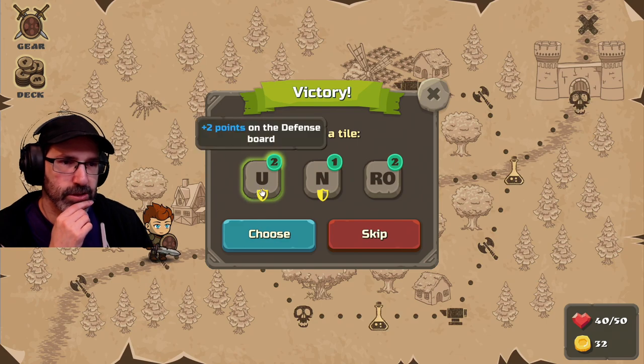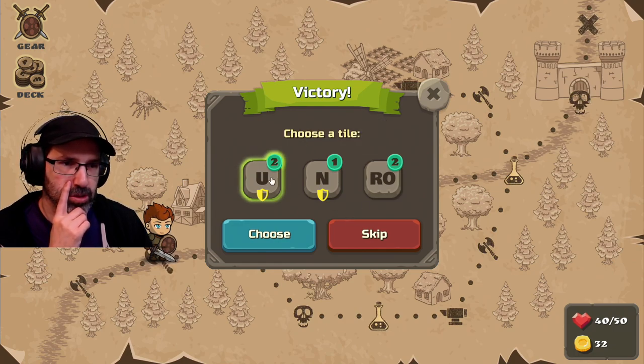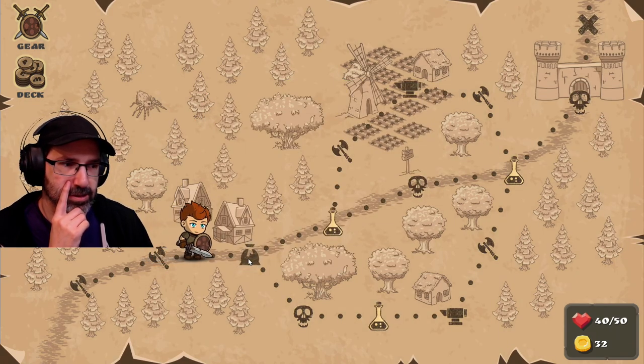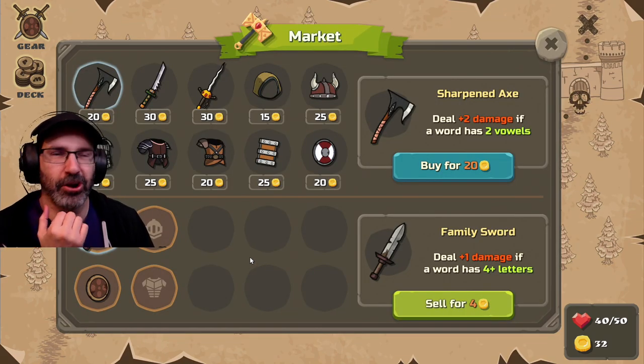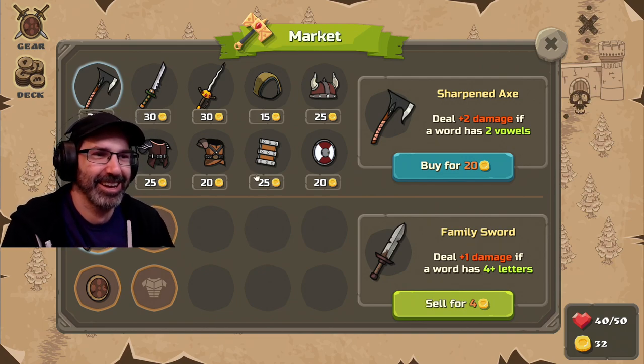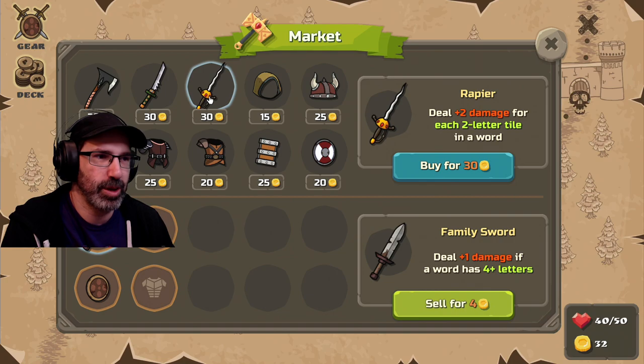Choose my reward — choose a tile. Plus two points on the defense board, or an RO tile. I'd like having vowels — let's do this. Sparkman says, 'Well, this is better than a card game.' We got the market up here — look at all these weapons.